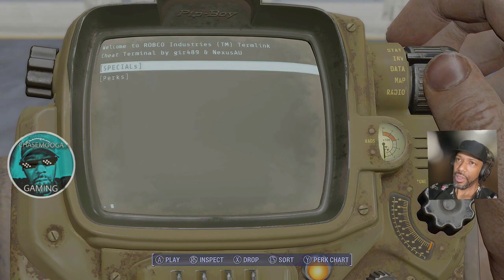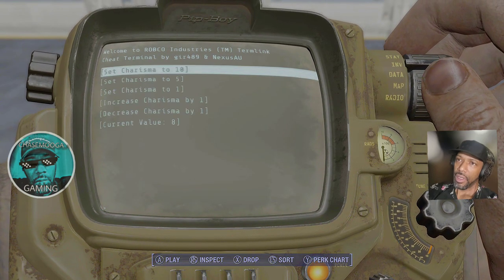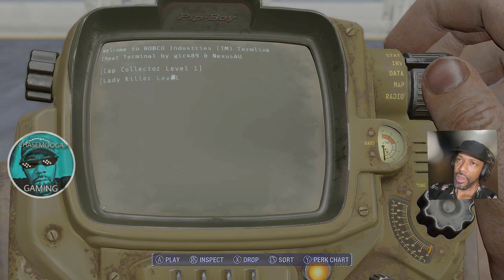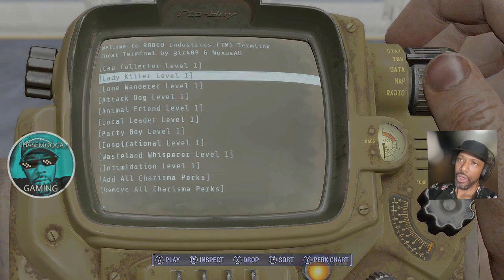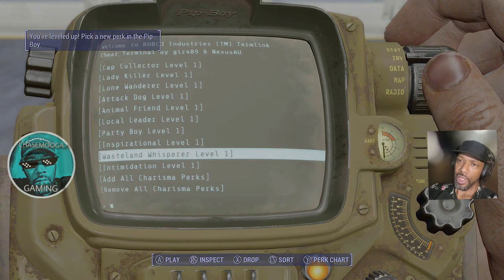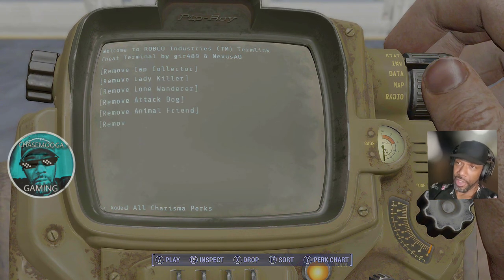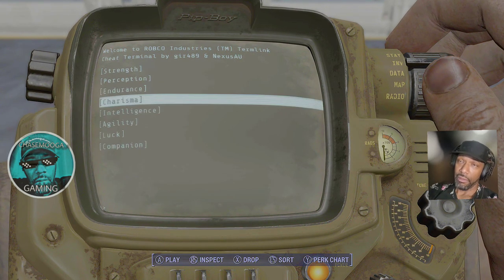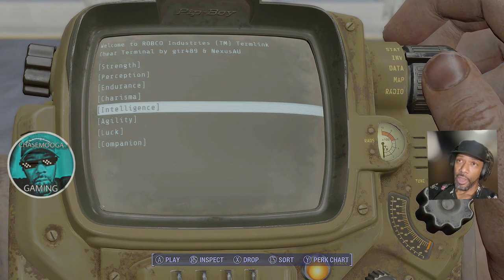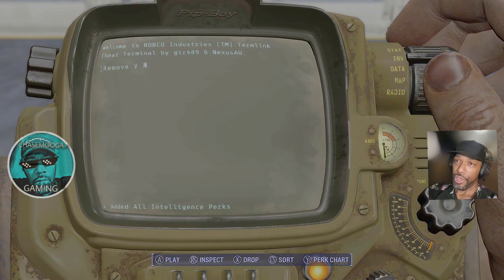Special and perks — charisma. Cap collector, lady killer, lone wanderer, attack dog, animal friend, local leader, party boy, inspirational, wasteland whisperer, intimidation — add all charisma perks. My rationale is charisma is something that you're always going to have. It's not something that you're going to develop over time — if you got charisma, you got charisma. Same thing with intelligence — you're not going to learn all of this stuff in the wasteland.